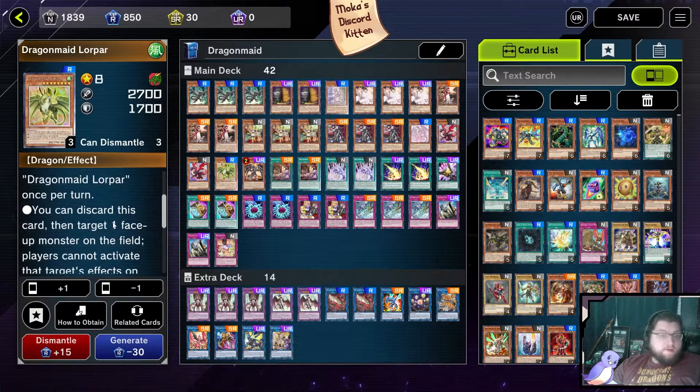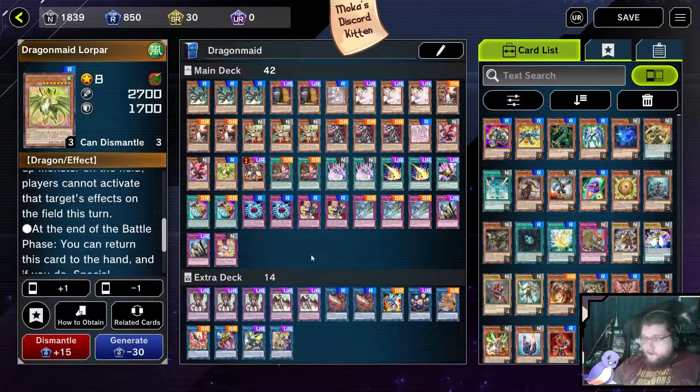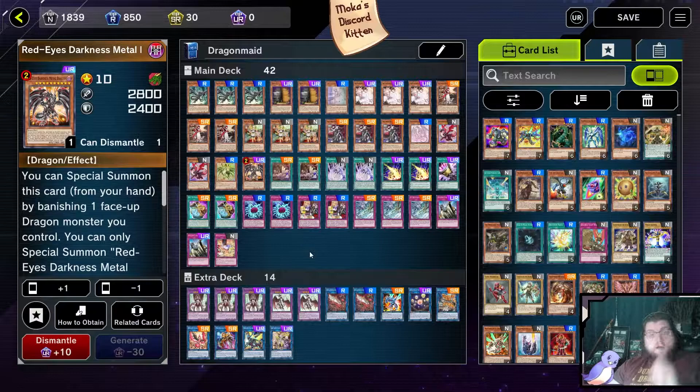Lopar is another level 8 option — that's why we are playing her. But on top of that, if we discard this card from our hand, we can target one monster on the field and negate its effects for the turn. If your opponent's main source of negation is from a monster effect on field, we can use Lopar to either bait it out or shut it off.